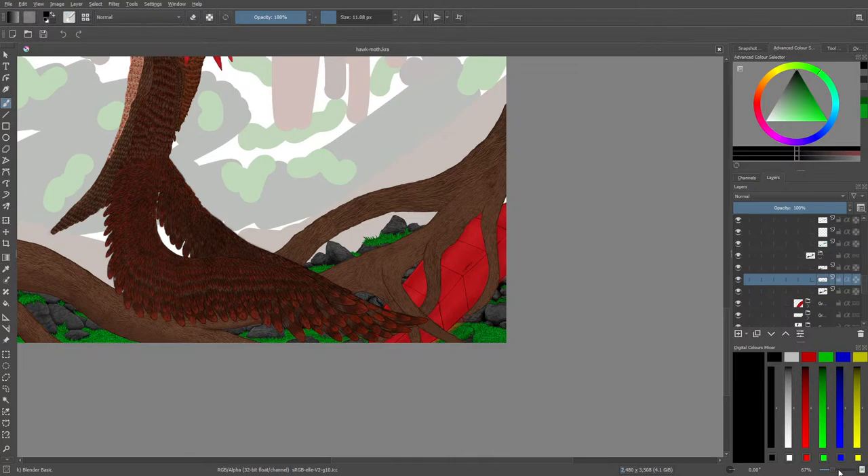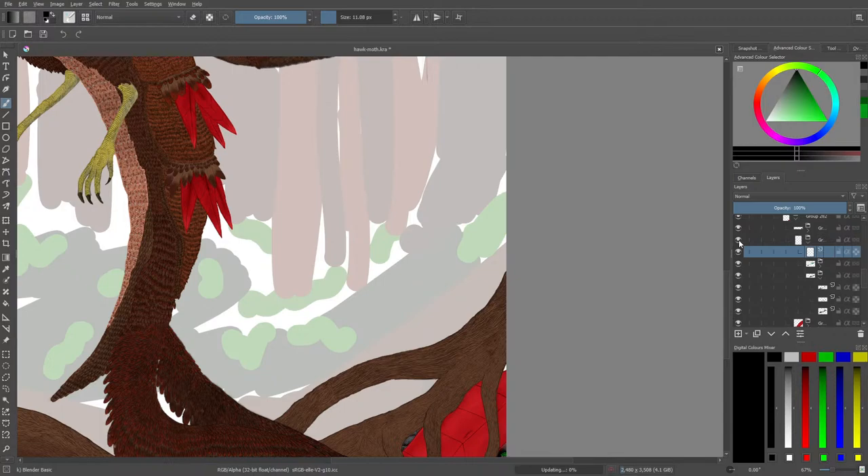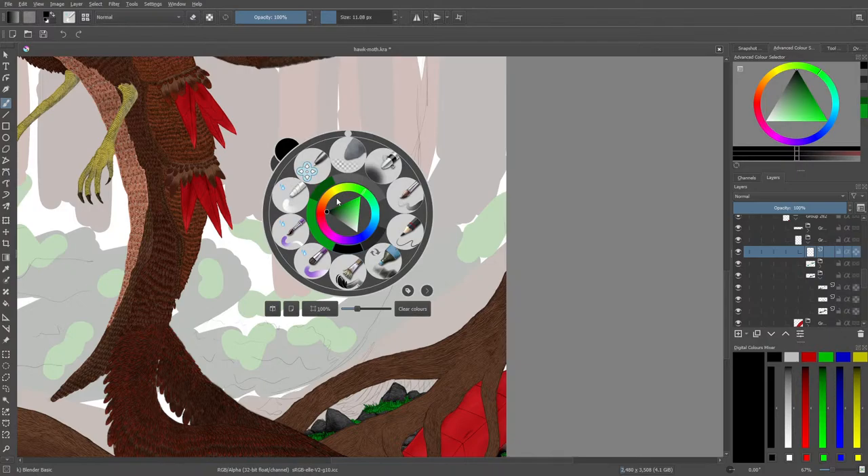So now that we've drawn these rocks — which are honestly just rocks, but we need them anyway — we can start with the big giant tree at the top. Now we're going to be drawing the tree and see how we're going to go for it. We can now erase this part. We're going to go for the tree. How do I want this tree to be? That's the question.